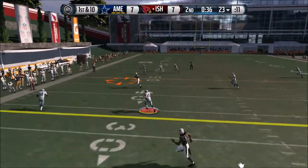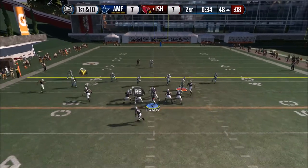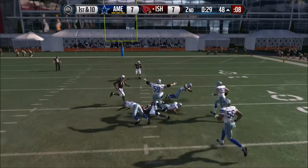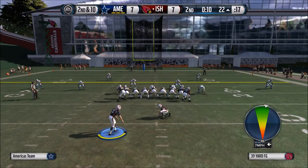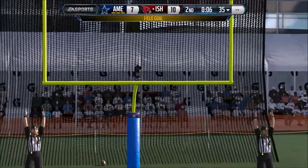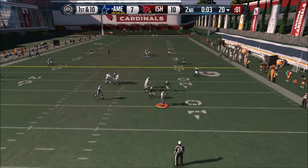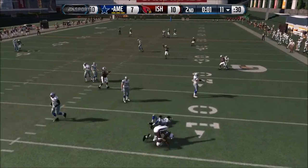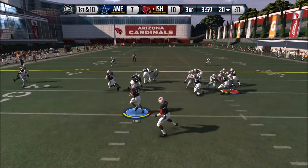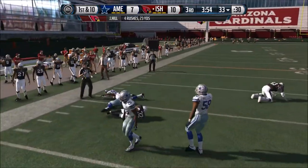We try at the end of the half to get some points - 35 seconds left, at least get a field goal. Going down into range, very nice. I probably could hit the seam but the option seemed a little safer and we do get the three points going into halftime with the lead. Then rolling out, Khalil Mac gets the sack - definitely one of my defensive studs for the season.